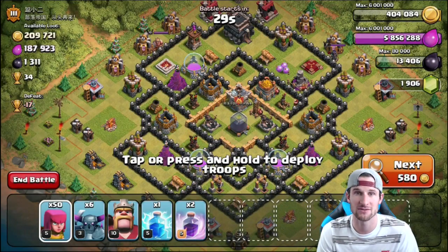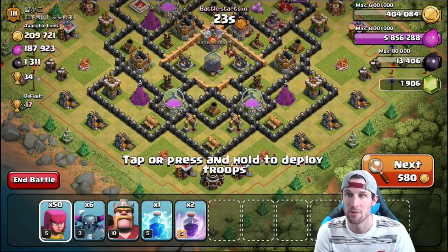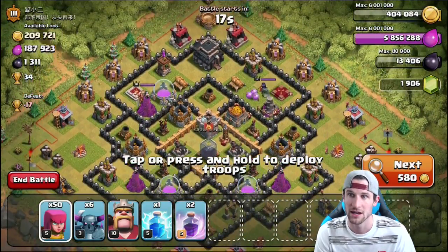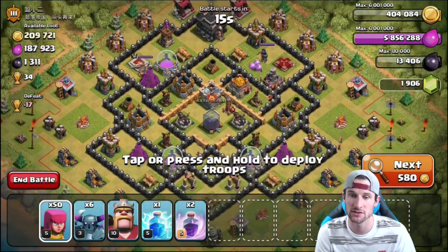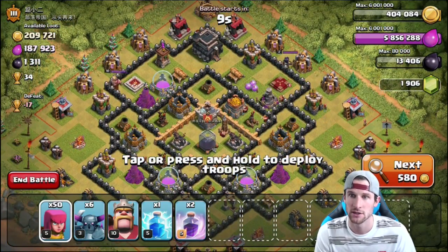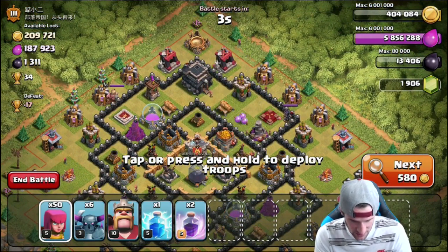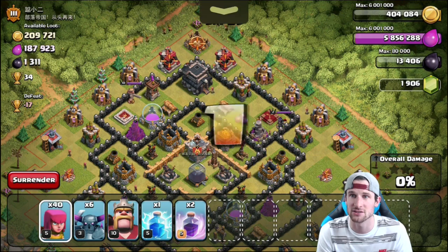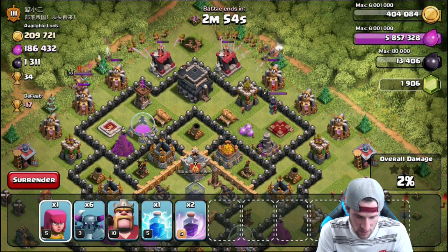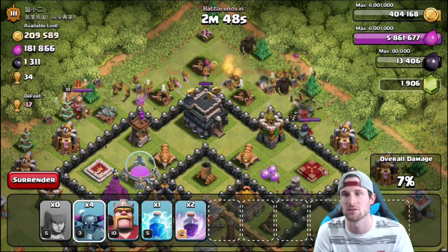We are going to push, and you guys know how I feel about pushing, but I'm pushing for the sake of getting more dark elixir. We're going to go ahead and get an attack in — we'll break that shield. I'm looking for loot as well as trophies. This base doesn't look bad at all. I don't know how well our Pekka-Arch will do against it, but we might be able to get into that dark elixir. It's a Town Hall 9, he does have both his heroes. My Pekkas should do fairly well — his teslas are in the middle.